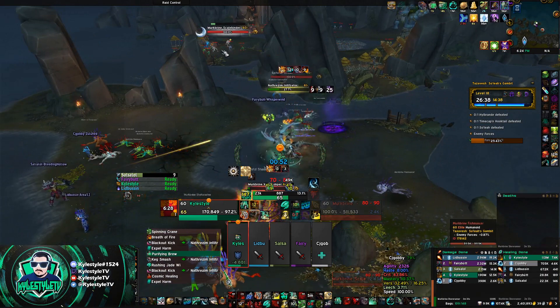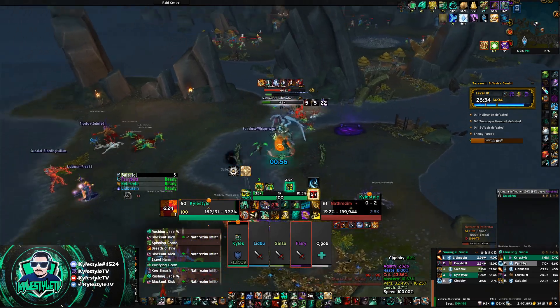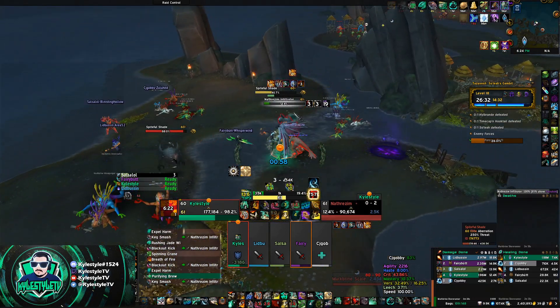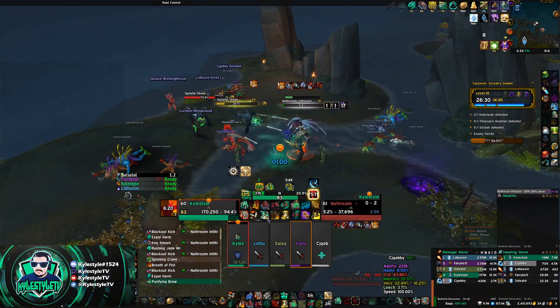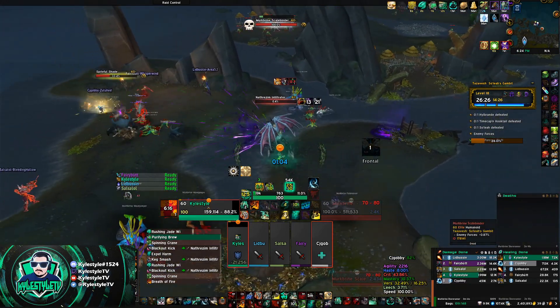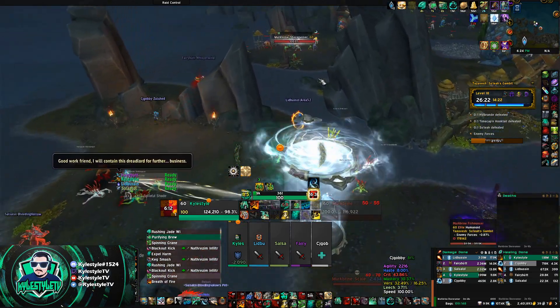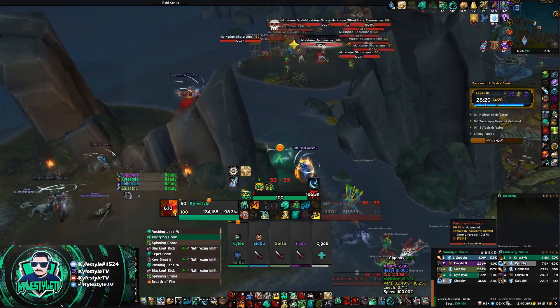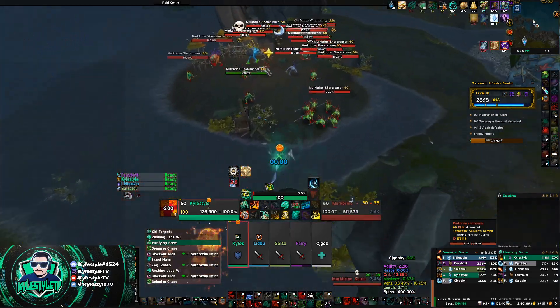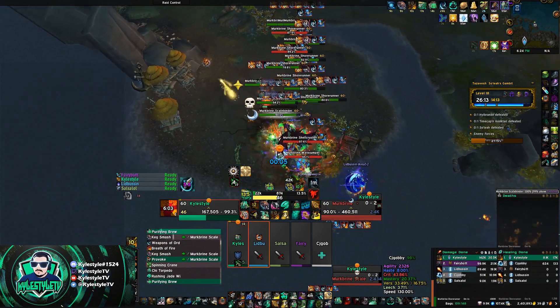I was able to get away before my health got too low. I was watching my health and ready to use Stone Form in case I needed it. Luckily, the priest gave me Guardian Spirit so I was safe to just let it tick. As soon as the stacks dropped off, I used my healing potion. You don't want to use a healing pot before the stacks fall off because you're taking reduced healing — and that includes your healing pot and health stones. Once the stacks fall off, use a health stone or healing pot to bring your health back up.